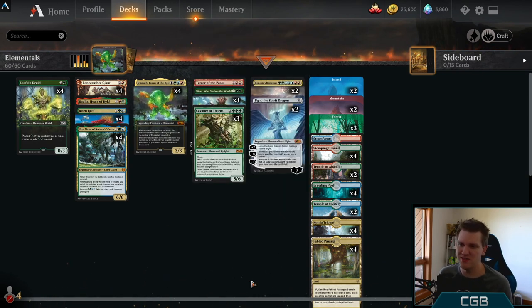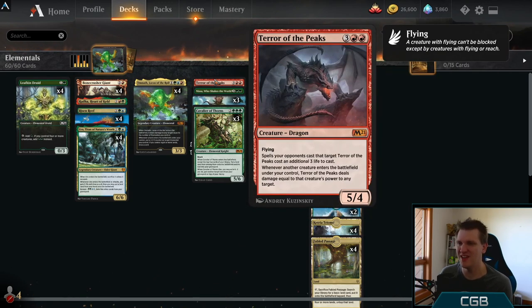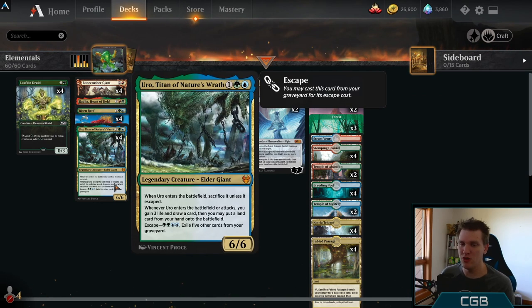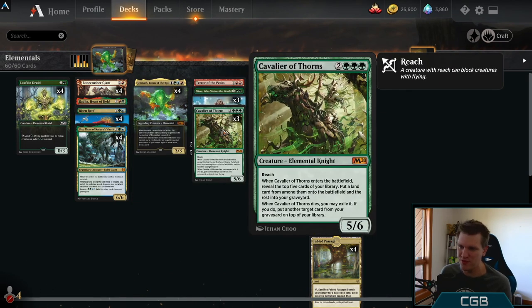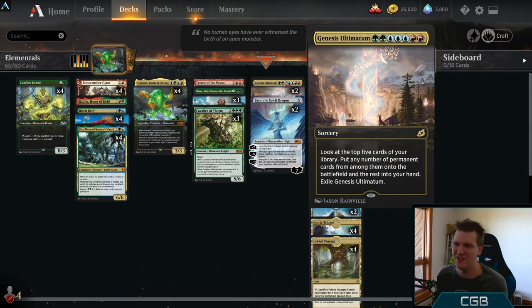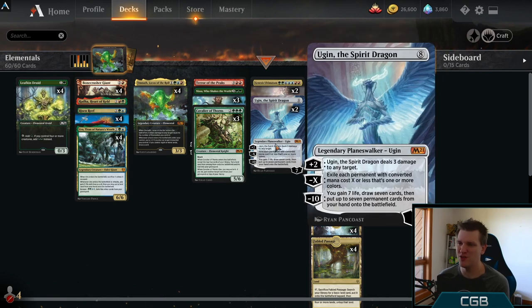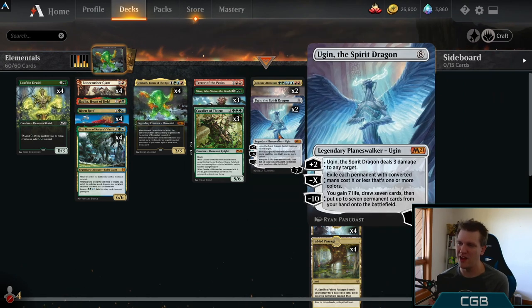Instead of being a full tribal, I wanted to surround them with some friends who can do really cool stuff. We've got Terror of the Peaks as a fun-of. We've got Rada, Heart of Keld, as another fun-of to help hit those land drops. We have four copies of Uro, because building around Uro is probably going to be a thing in Standard for a long time, and this is one of the last rides for Uro with Cavalier of Thorns, a card that helps fill the graveyard for it. We also have Genesis Ultimatum as our top end — a very exciting ultimatum card — and Ugin the Spirit Dragon to either ramp into or to play off the ultimatum.